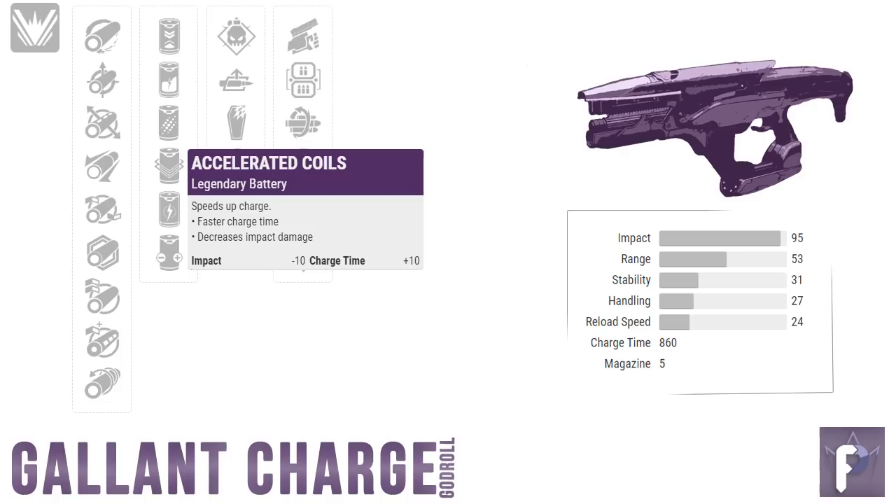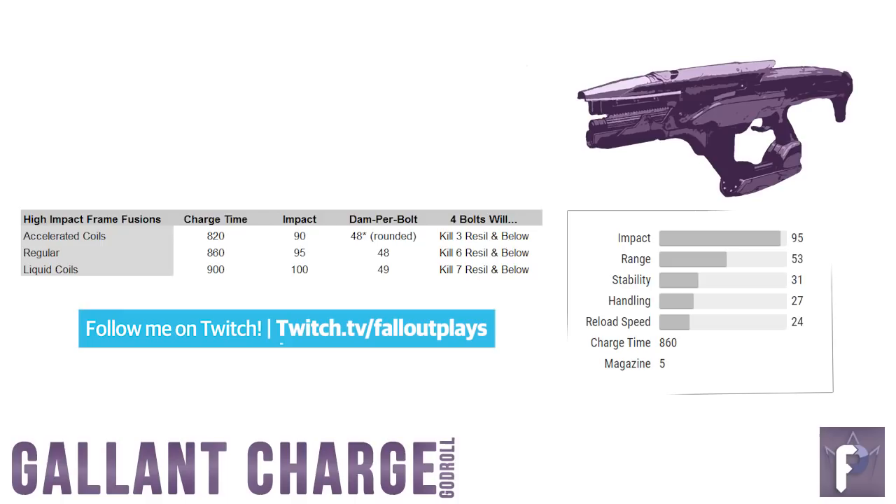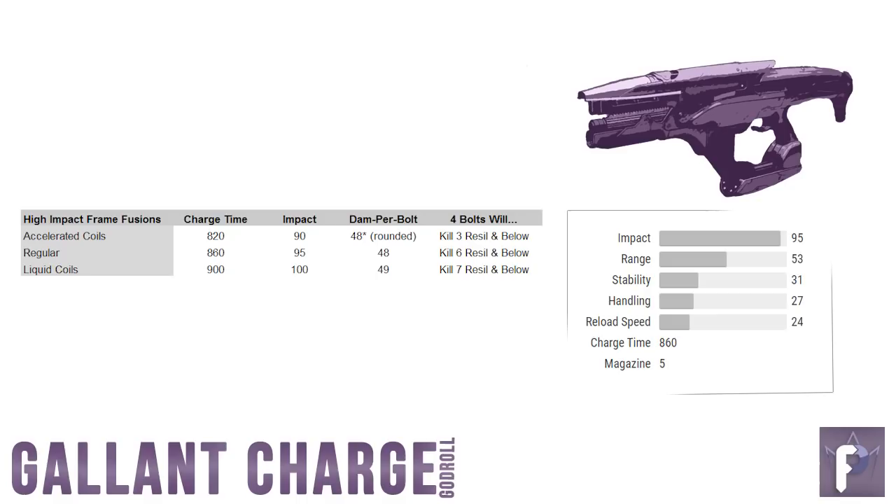Now we get into the never-ending debate between Liquid Coils and Accelerated Coils. Is the extra damage from Liquid Coils worth the extra charge time, and is the faster charge time of Accelerated Coils worth the overall drop in damage? It all depends on two things: how much resilience your enemy is running, and how many fusion rifle bolts you land. For example, with Accelerated Coils against a titan with high resilience — if you hit with five bolts, he's going to die no matter what. But if you get a bad spread and only hit him with four, he's going to live and also be very angry at you.